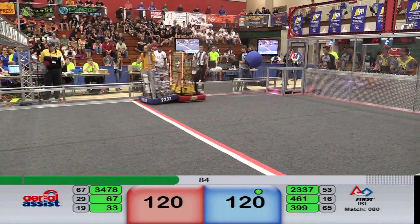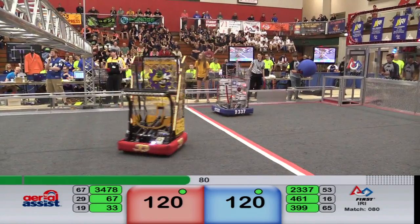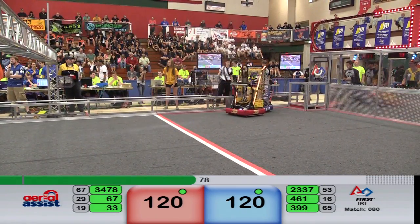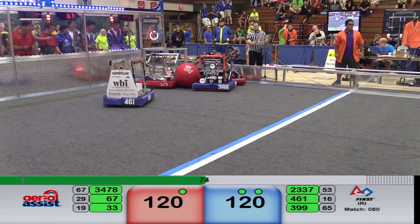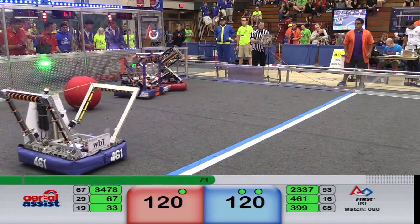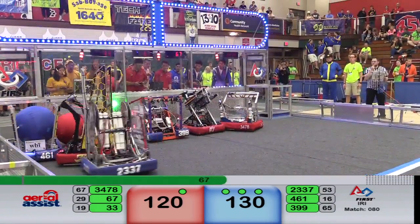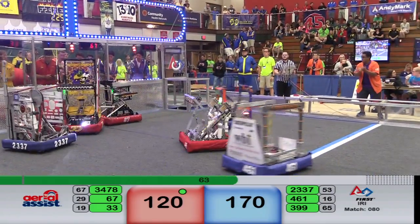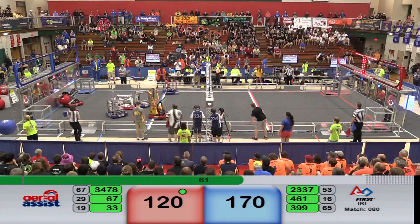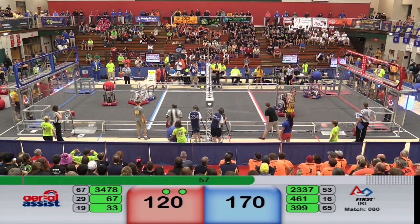It's going to be a close one here. 34-78 inbounding the ball, trying to pass it to their partner, but 461 doesn't want to let them. They're trying to make them waste as much time as possible. 10 more points for Blue by the Engineereds. Here comes 461 — WBI, they're lined up, they shoot and score for Blue. Blue takes the lead now, 170 to 120. Red's got to make up some ground here — 60 seconds remaining in the match.